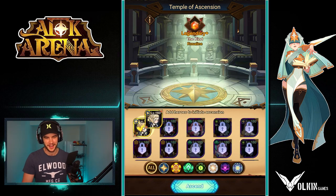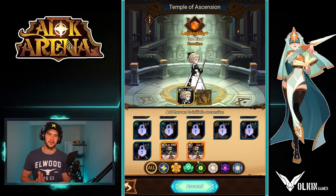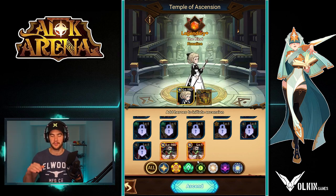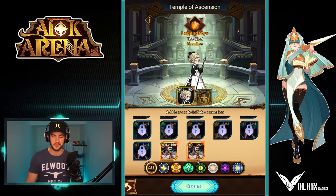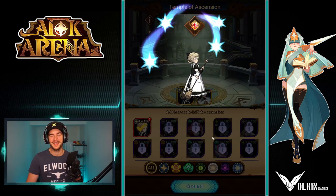Here we are in the Temple of Ascension. Happy days. So I had two theories. I really want to build a Cecilia, but I need the copies. And I was like, if I hold on to all this food, I'll never get the copies. If I just put them into Rosaline, then I'll get the copies. But it's a good problem to have because then all I have to wait is for the food again. That was my crazy logic. But hey, we're ascending Rosaline.